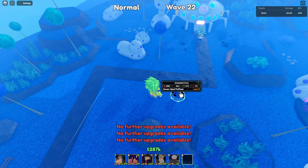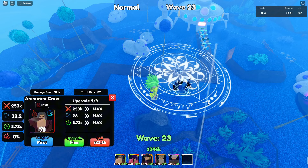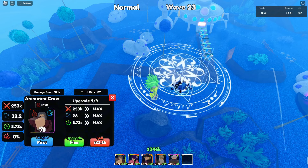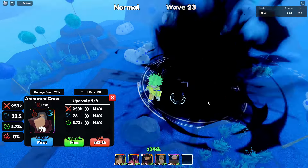With idol buffs his range becomes 32.2. That's it — this is your Animated Crow by evolving your Illusionist. See you guys later!